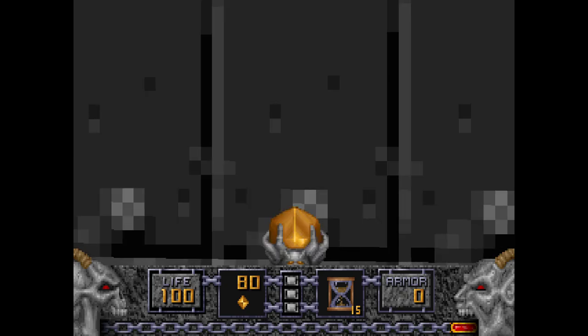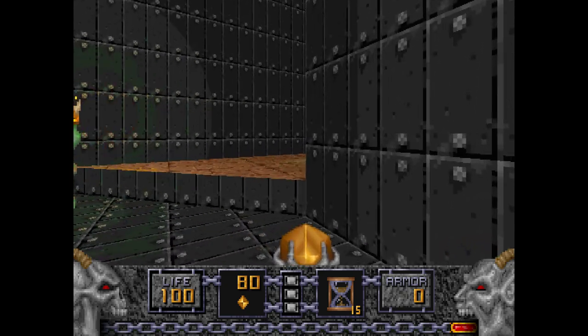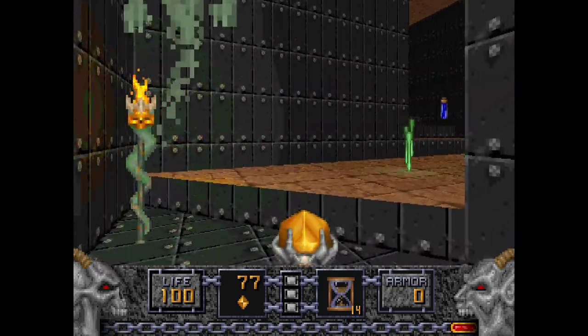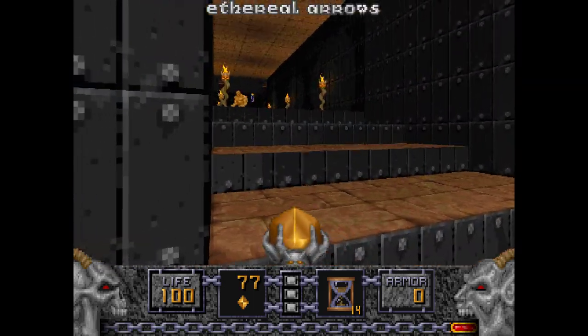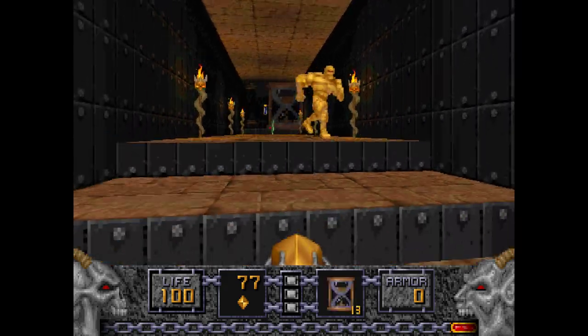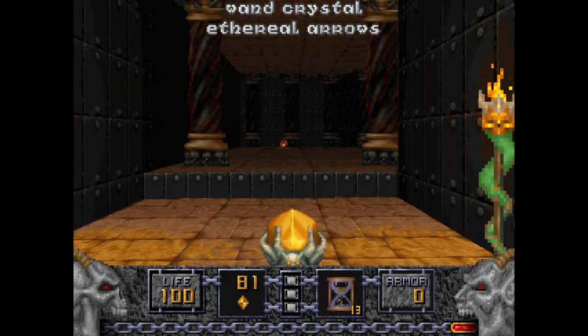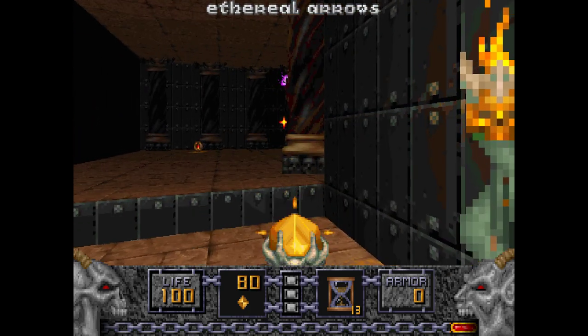You might notice this flickering wall here, which you can open up to reveal golems. I'm going to use one of the Time Bombs on them — because why not? More golems. I'll get a Wand Crystal out of it, and some Disciples of the Sparrow.